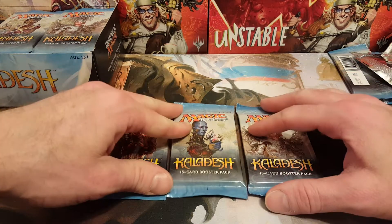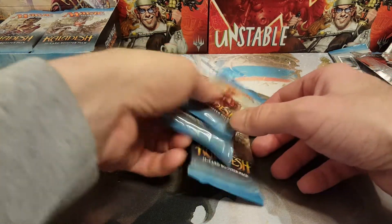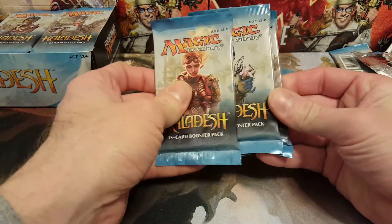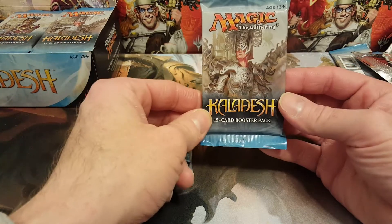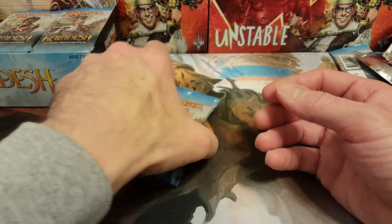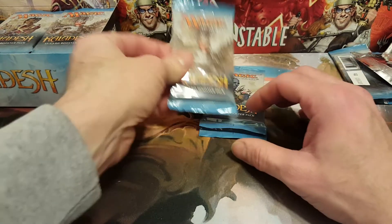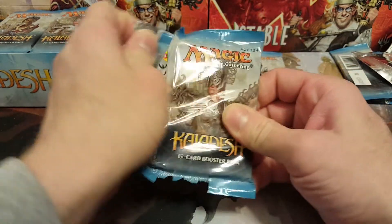Hey, what's up guys, it's Durf and welcome to your Daily Dose of Durf. Alright, we've got three packs of Kaladesh — we've got Chandra, we've got Dovin Baan, and we've got the angel chick, which I forget what the actual name of that card is. We're gonna start with that one — angels' invention probably, but I forget.